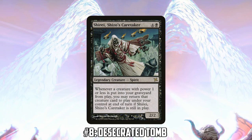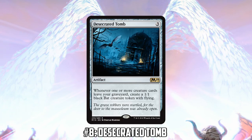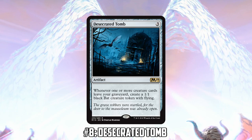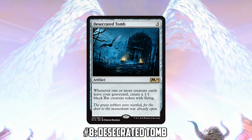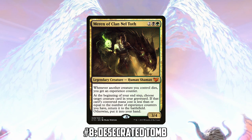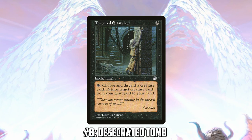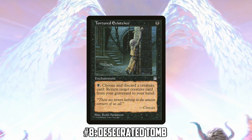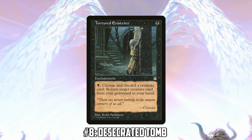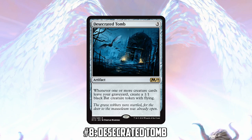Some decks like Shirei, Shizo's Caretaker are going to really take advantage of Desecrated Tomb — sacrificing all their creatures each turn and returning them all back to play for value, making bats at the same time. Meren of Clan Nel Toth returns at least one creature per turn. If you have the enchantment Tortured Existence, you can pay one black mana to discard and return a creature from your graveyard to hand, essentially paying one mana per bat token.